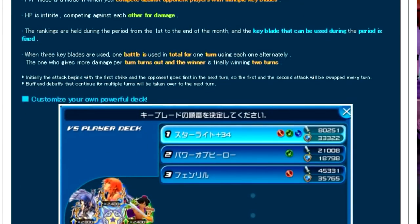Scrolling down: the rankings are held during the period from the first to the end of the month, and the Keyblade that can be used during the period is fixed. Three Keyblades are used — one Keyblade is used for a total of one turn, using each one alternately. The player who gives more damage per turn is the winner, winning two out of three turns.